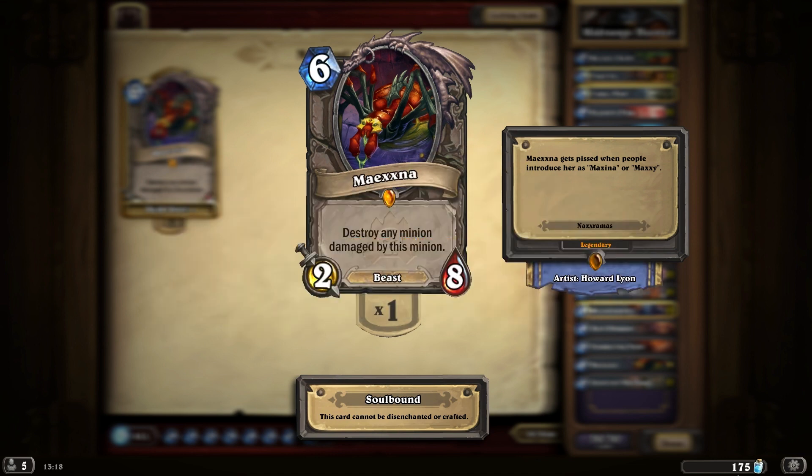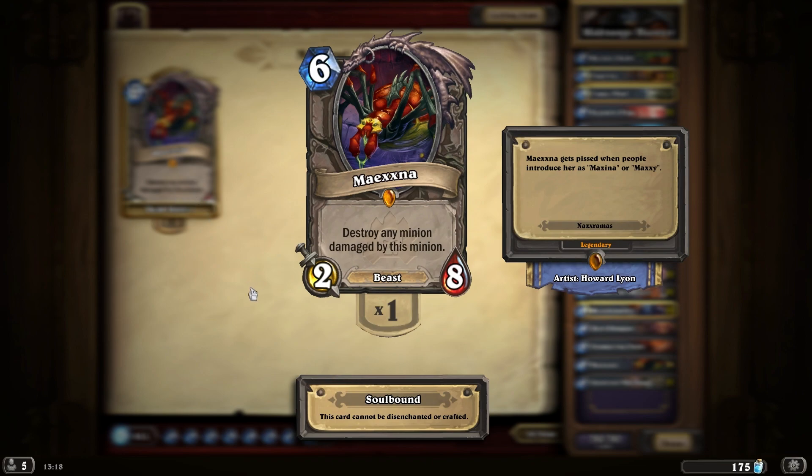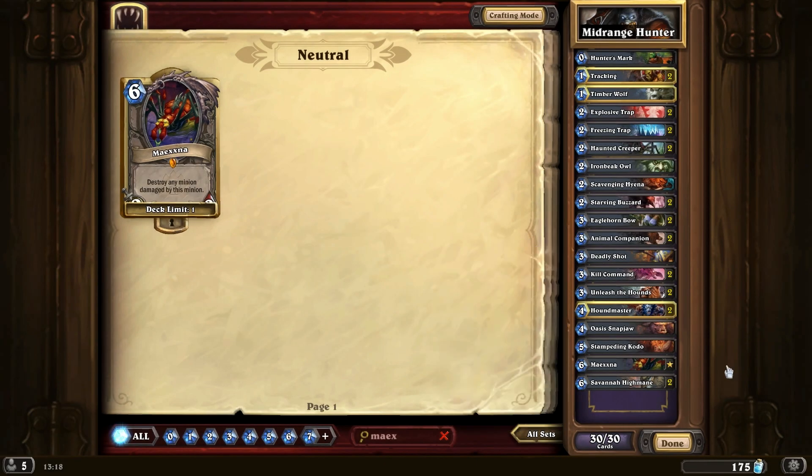This is extremely popular and very good to run right now. Before we jump into the game, it's actually raining and thundering outside, so if you hear any weird sounds that is probably me. This is going to be a mid-range hunter deck — the only legendary in it is Maxna, the card you get for free from the very first wing of Naxxramas, and all in all this deck is extremely cheap.